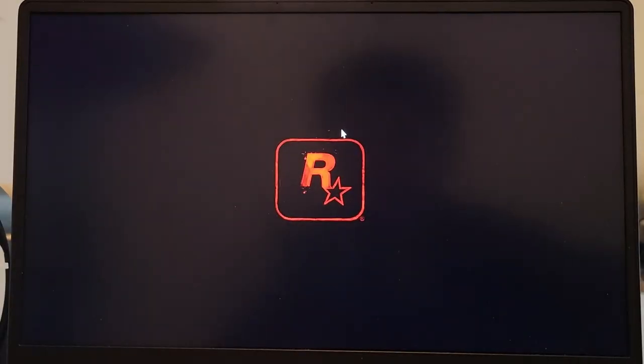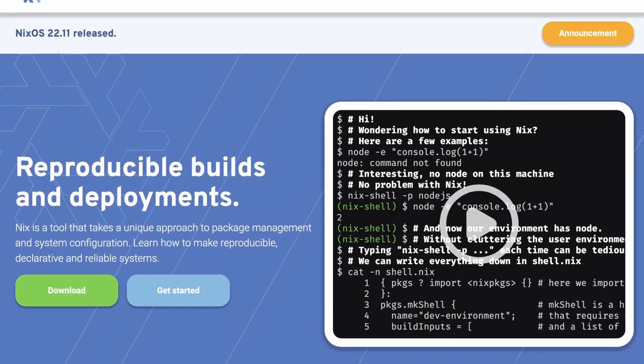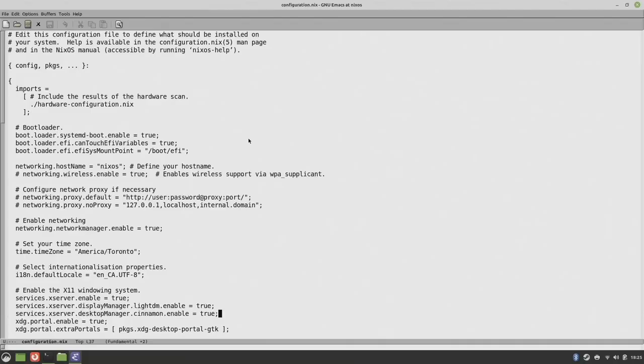Today, I'm going to run some benchmarks on different desktop environments and compare them against each other so you can spend less time choosing and more time playing. The distribution I chose is NixOS. It is the perfect distribution to do so because changing the desktop on it is super easy — only one or two lines in a configuration file — and it will replace the entire desktop without leaving any trace, which means I can have a pure environment when running all the benchmarks.